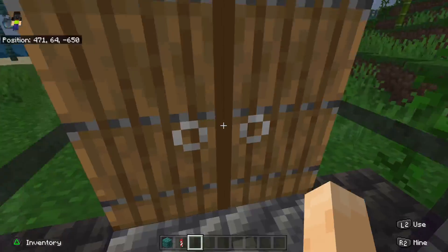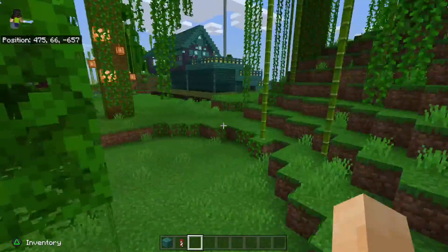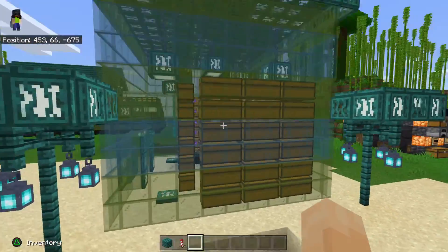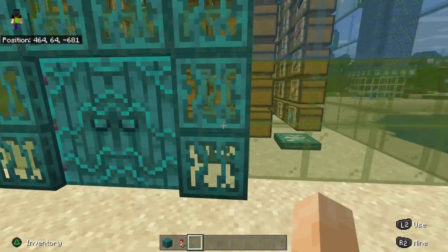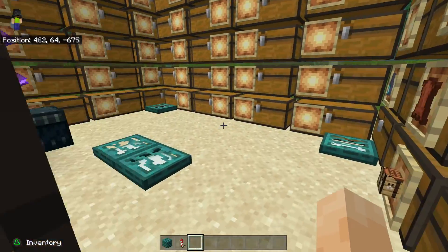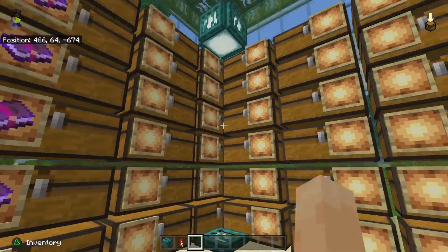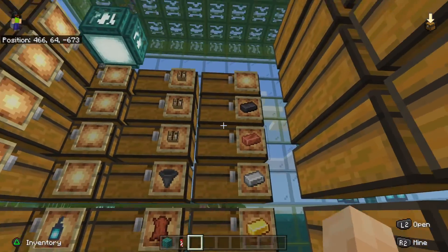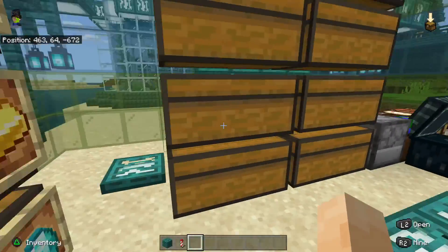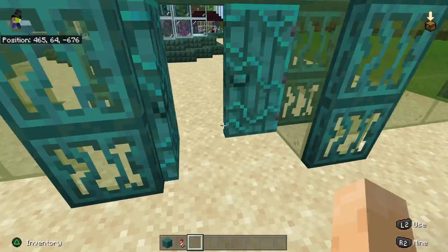I'm not gonna go all the way down. So this is my storage area — enchantments, materials, and this section is just for map stuff. And personal crap.